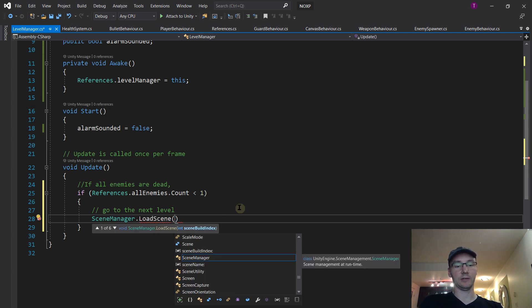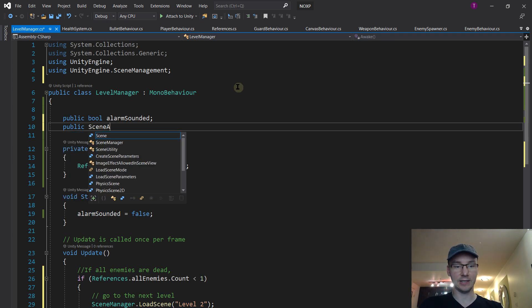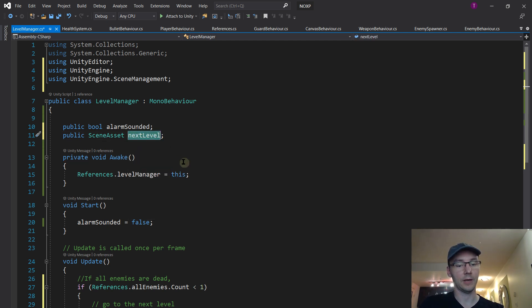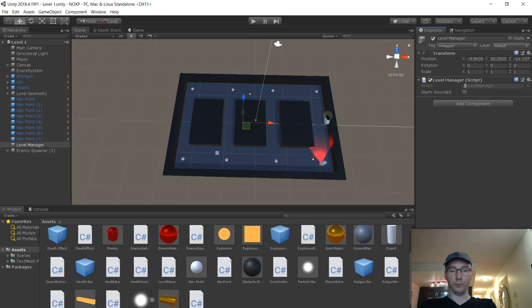We could type 'Level Two' directly, but that's a bad idea because if we rename Level Two our code crashes - and you want to avoid situations where just renaming an asset crashes your code. So we'd like a reference to it: public SceneAsset nextLevel. It doesn't recognize it immediately because it's a special term - hit Ctrl+J and it will understand, importing UnityEditor as the namespace. Then when we want to load the next level, we pass nextLevel.name, because LoadScene needs the name string rather than the actual scene reference.